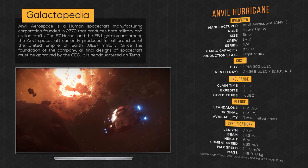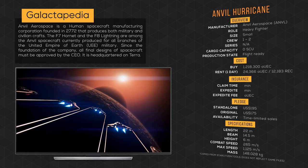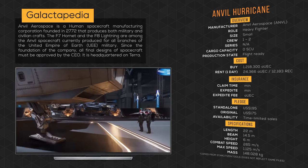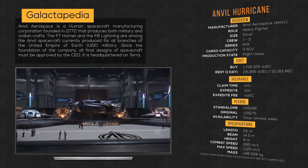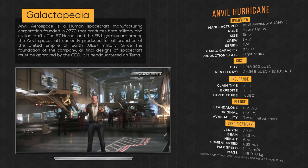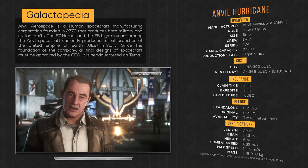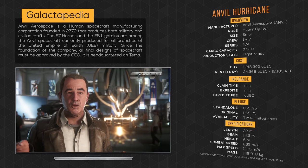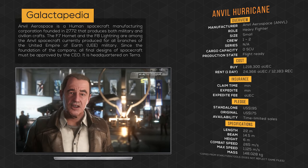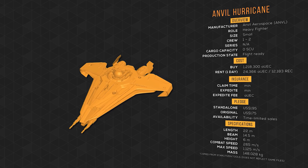Anvil Aerospace is a human spacecraft manufacturing corporation founded in 2772 that produces both military and civilian crafts. The F-7 Hornet and F-8 Lightning are among Anvil spacecrafts currently produced for all branches of the United Empire of Earth military. Since the foundation of the company, all final designs of the spacecrafts must be approved by the CEO. They are headquartered on Terra. As of today, the Hurricane is not available for sale or upgrade on the Pledge Store.